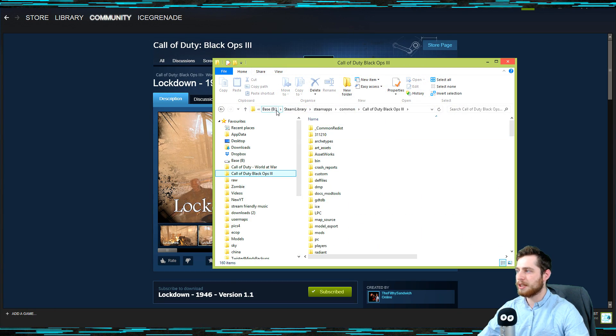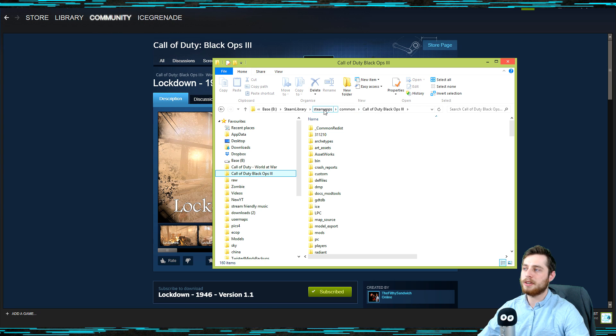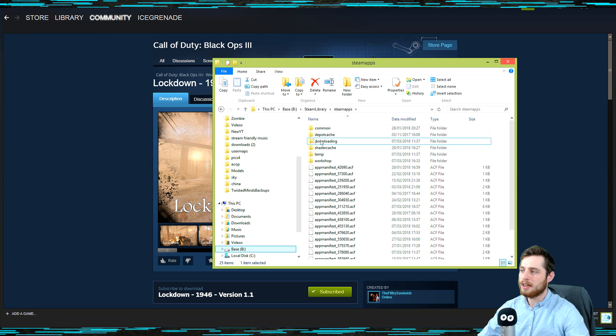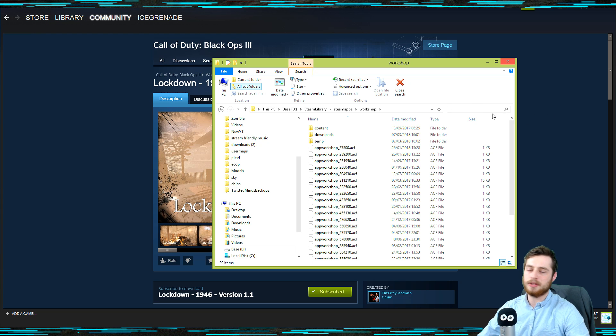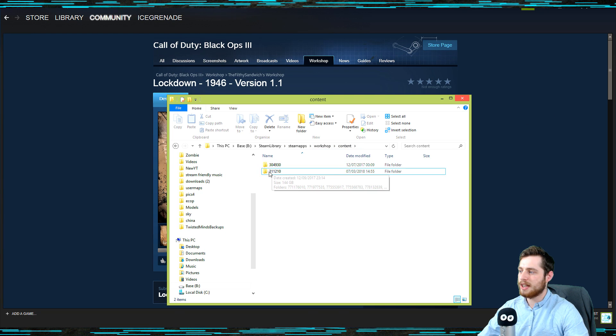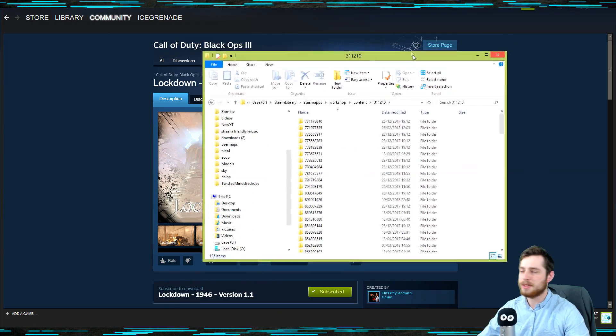You're going to go to your Black Ops 3 location — it'll probably be your C drive, Steam library, Steam apps, common, Black Ops 3. Then go up two folders: go to Steam apps, then go to workshop, and you're going to want to look for the name of the map. You might want to just go to content 3-1-1-2-10 because that is the Black Ops 3 folder.